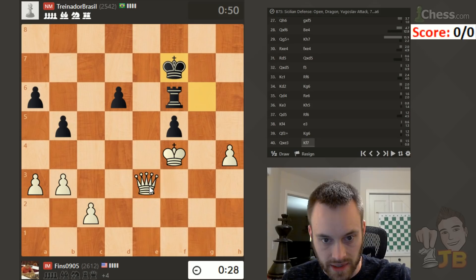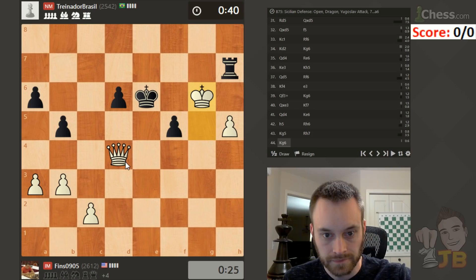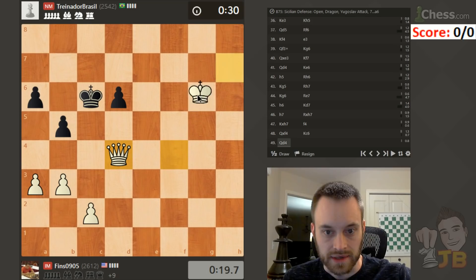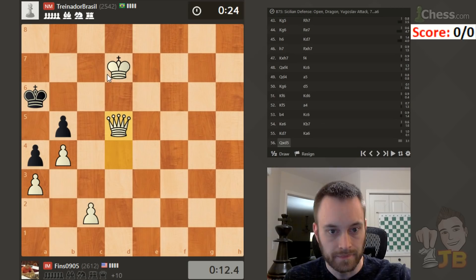Push this guy. Bring this over. That rook is running out of real estate — go here, invade. H8 is covered. Just push this. I left myself enough time here. Getting in with the king. Just gotta make sure not to stalemate.